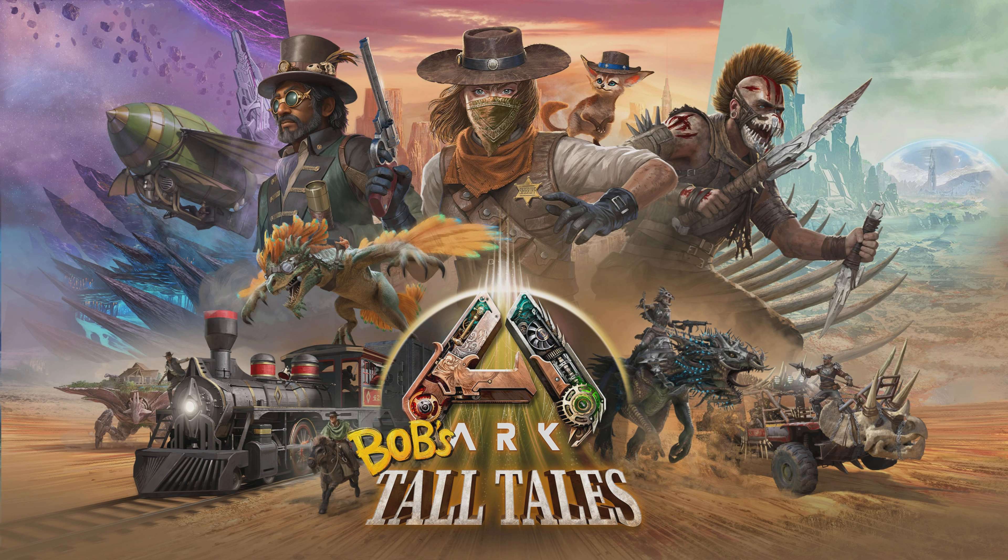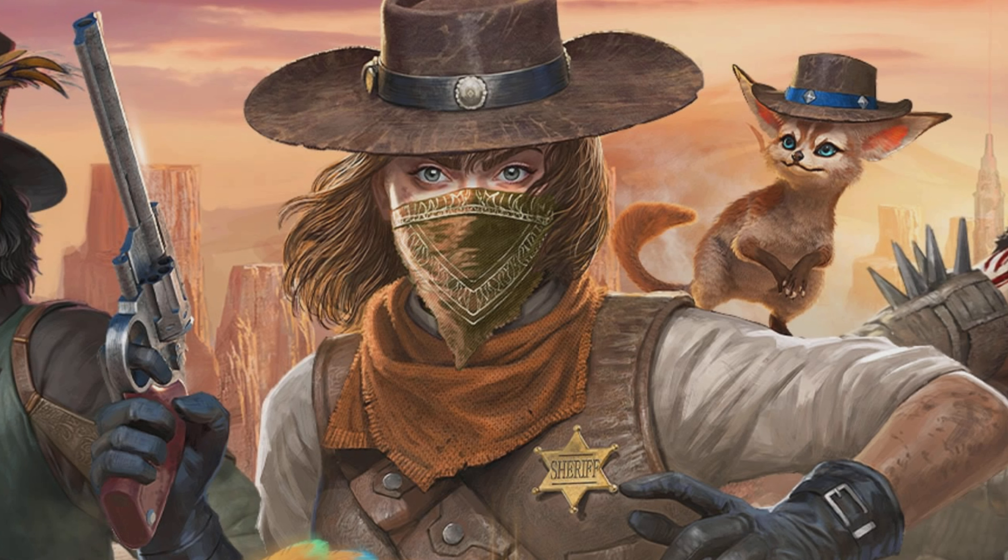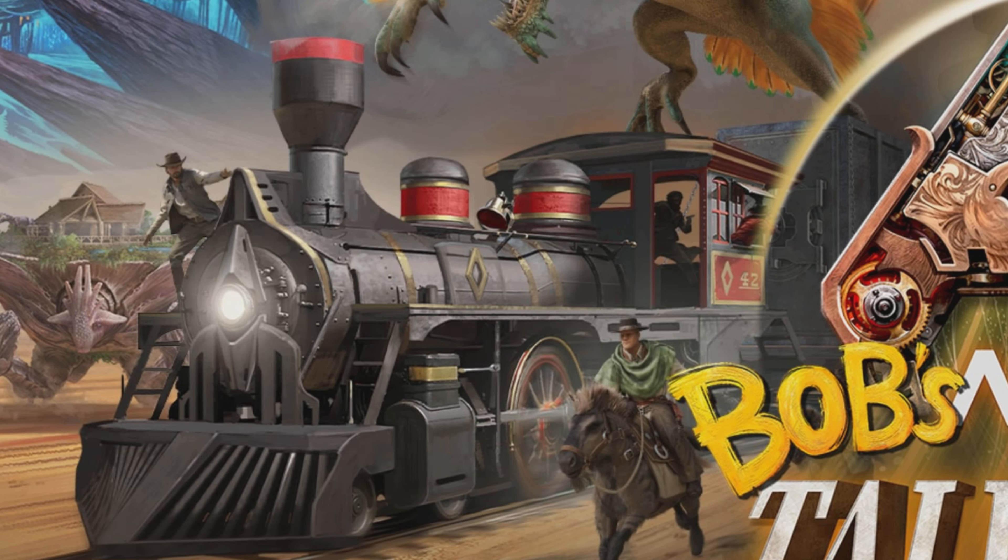They recently released an image showing three adventure packs for Aberration, Scorched Earth, and Extinction, which has some extra details. You can see a character holding a revolver — I'm assuming that's a skin for the simple pistol. You can also see what the trains look like, and I noticed vaults placed on the back of a train car, which might mean you can freely place structures on the back, or there could be pre-made designated train cars with things already placed on them.